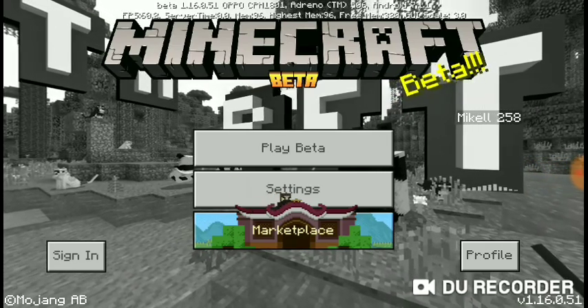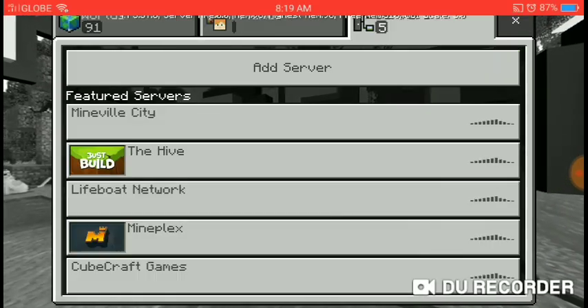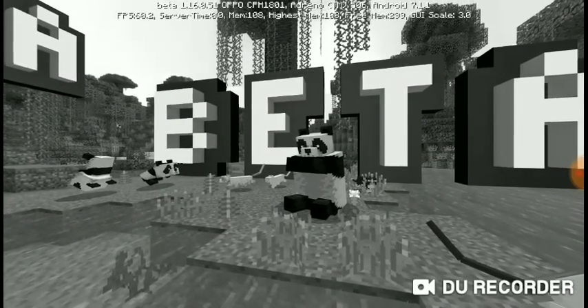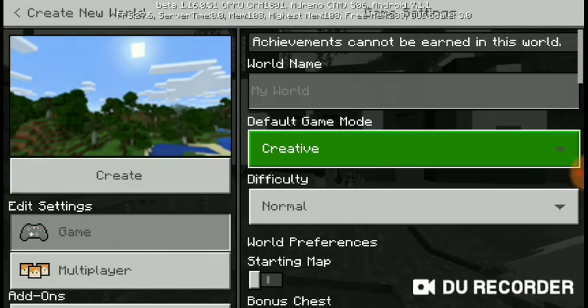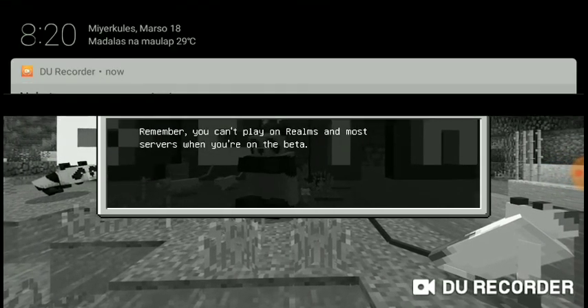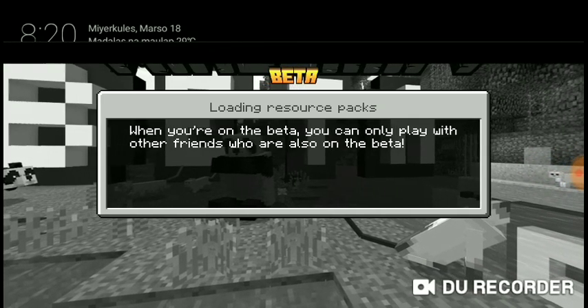After you download that, you're gonna see Minecraft 1.16.051. There is no mod on here. We're gonna create a new world, make it creative, and open the experimental gameplay option, then just create the world. After you do that, just wait for it.